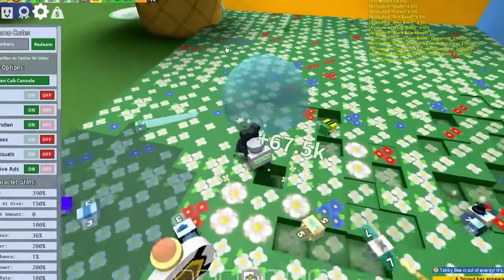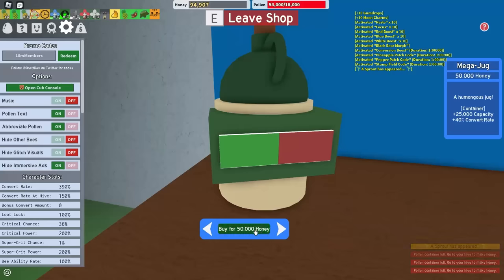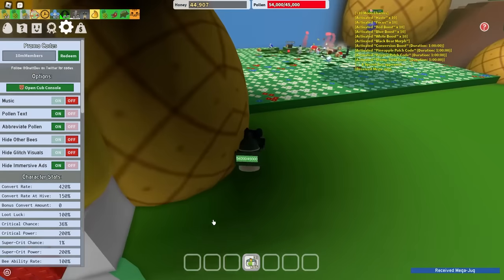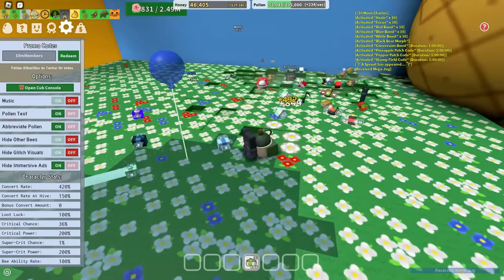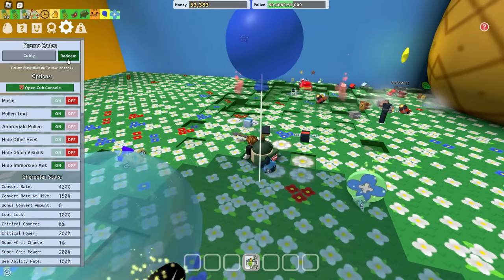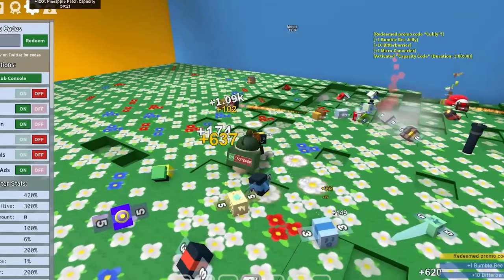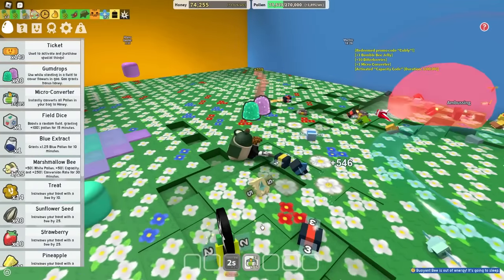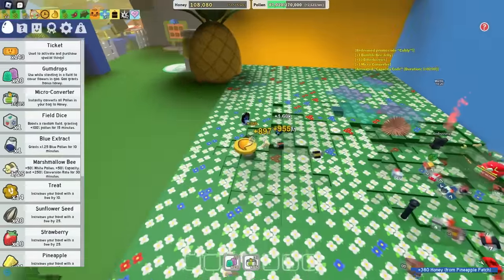Since I already have like 100k honey, let's buy the mega jug — the better backpack. Inside of pineapple I now have 135,000 capacity. And there's this code called 'cubbly' which gives me a capacity code — times 2 capacity. This is literally so overpowered. Let's use a few gumdrops and see how much honey I can make. Baby love here — and wow, these bees are absolutely slaying.